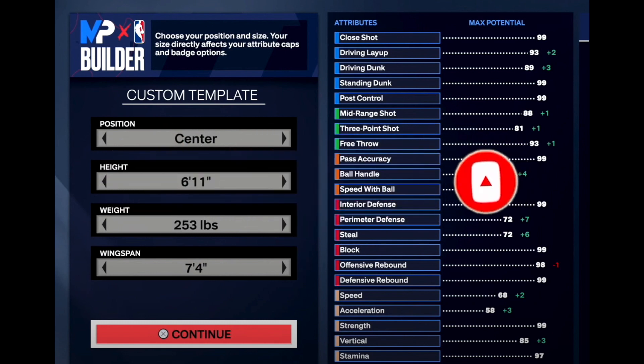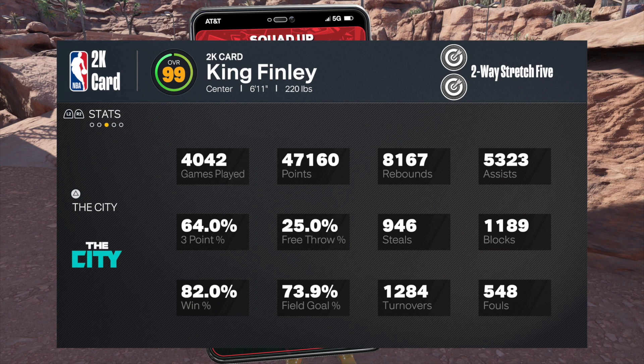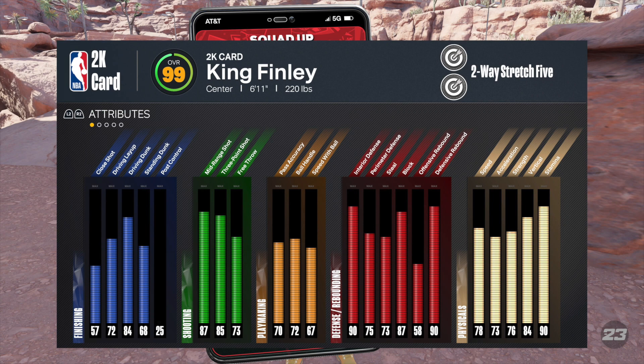Today, I'm going to give you guys the best shooting stretch popper center build on NBA 2K24. I'm going to give you guys the best center build at height of 6'11". I can speak to the 6'11 stretches because in 2K23, I was a 6'11 stretch center the whole year, so I know the ins and outs of that build. I know everything about the 6'11 center stretch build.